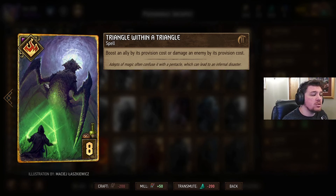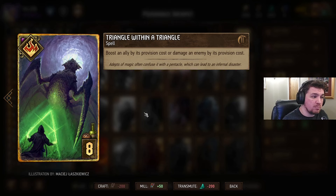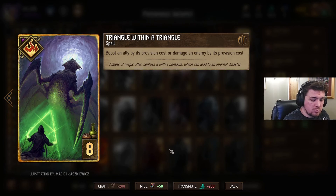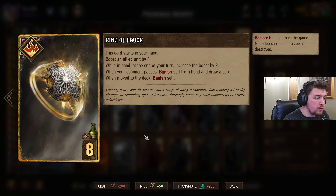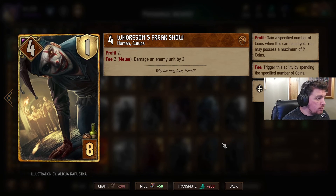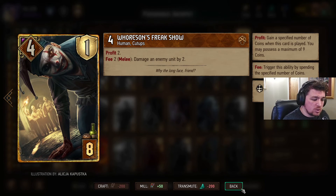I also think Tangle with a Triangle gives us a lot of options. We can boost up some of our own units — we've got two units with a provision cost of 11, so we're getting good value out of an 8 provision cost card. Or we could equally use this to remove some pesky opponent cards, engines, Defenders, something similar to that. We've got Ring of Favour, one of the nice new Forbidden Treasures cards — a good inclusion in any deck. And Horson's Freak Show — staple Syndicate card, very powerful. I think everyone knows what this one does.